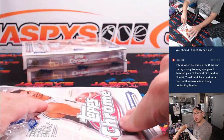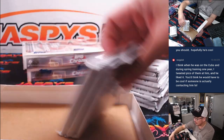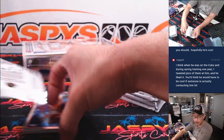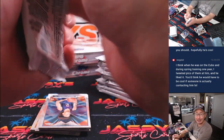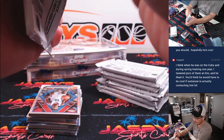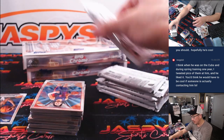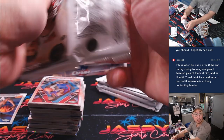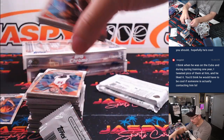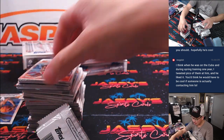First three boxes were pretty solid, I think. There are some solid names in there. Did we see LeBron? Did we see Wemby? No. So that's still a possibility here. I think we saw some solid rookie names in the first three boxes. They're mixing in, in addition to the top-tier rookies we're looking for, some legends and former superstars in here as well.